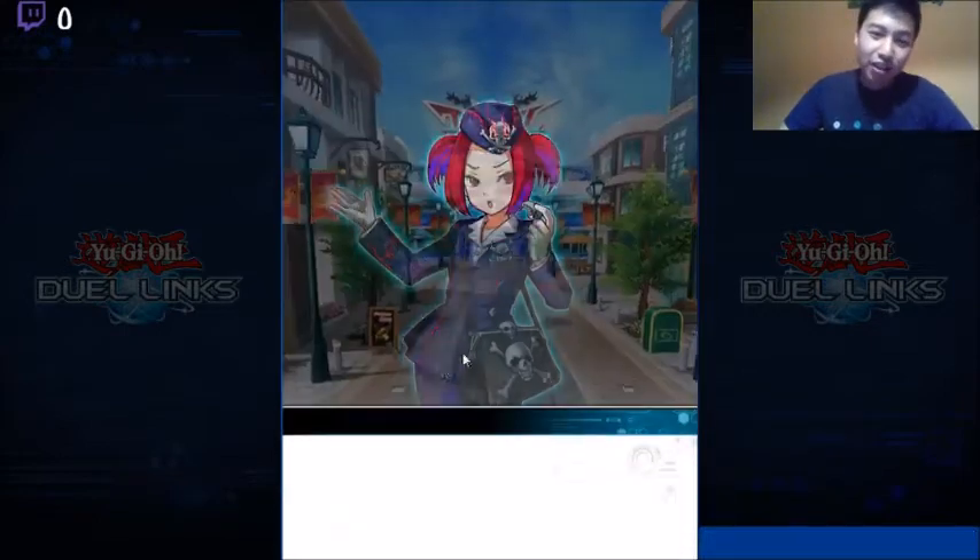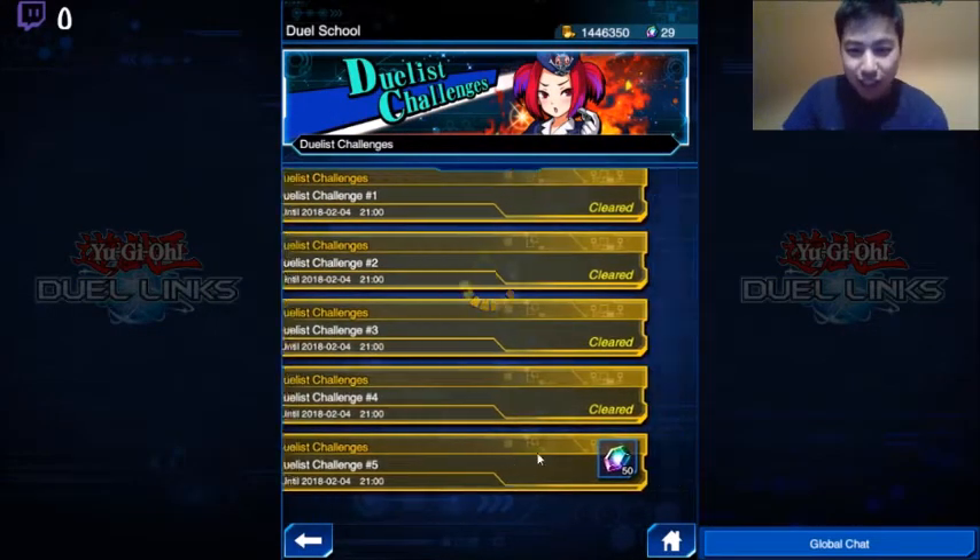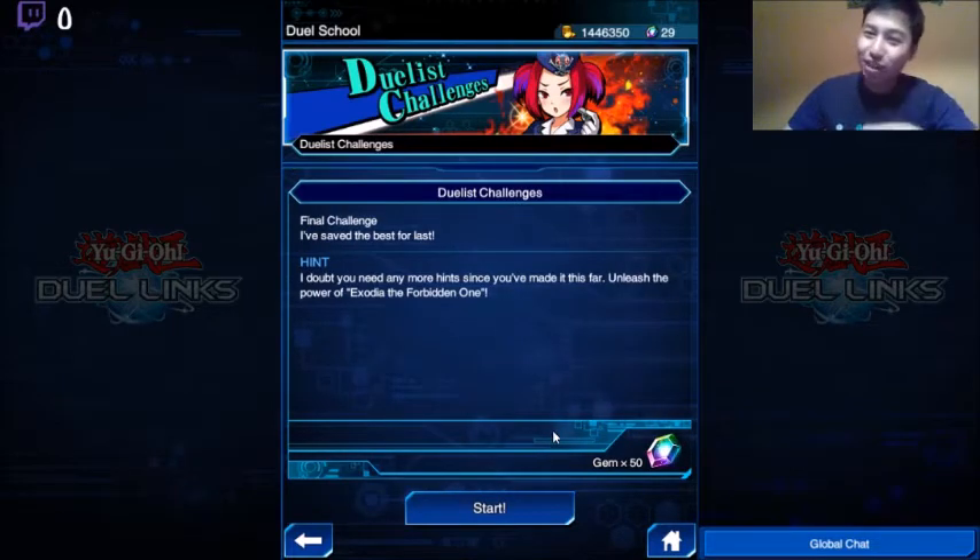But here we have the last duelist challenge, number 5. 50 gems? Ooh, that's like one pull. I could do a pull right after this.